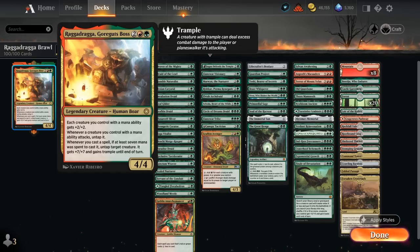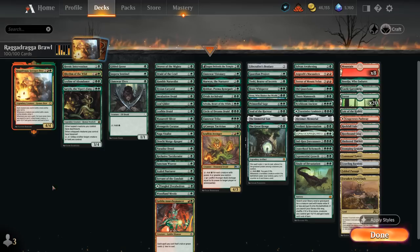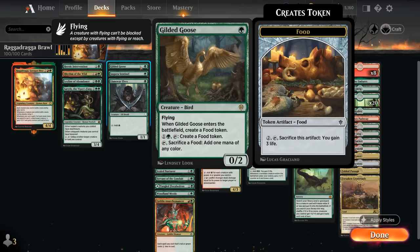RagaDraga does it all — turns our small mana creatures into actual threats and can give us a nice finishing ability. Our deck is going to be filled with cheap mana creatures to get to 7 mana for big finishers and apply pressure thanks to that +2/+2 bonus. Starting at 1 mana with Gilded Goose.